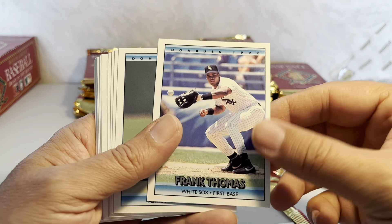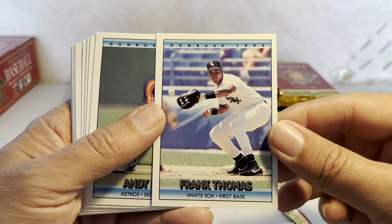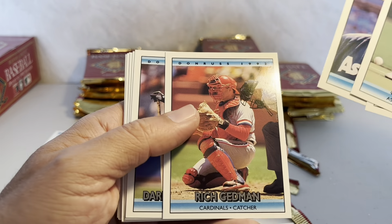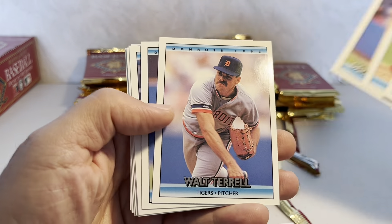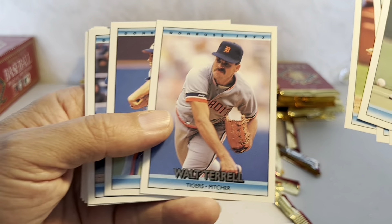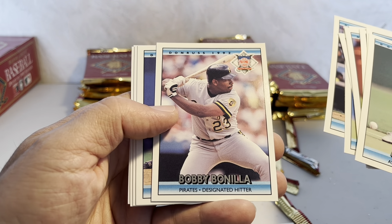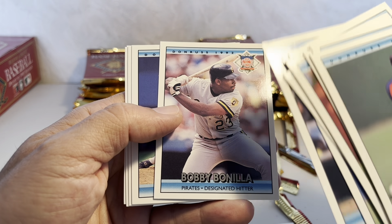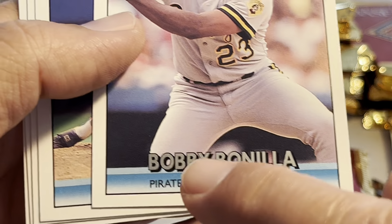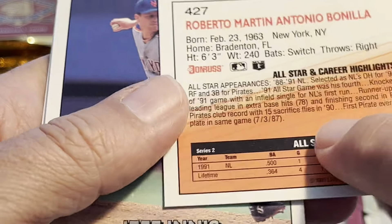Oh, there's Frank Thomas — the third-year card. Jeff Juden, Rich Gedman, Darryl Strawberry. And Bobby Bonilla — must be an all-star card or something. Why would it say 'Pirates designated hitter' when the National League didn't have designated hitters? Unless he was the DH in the All-Star Game in an American League ballpark — that's my guess.